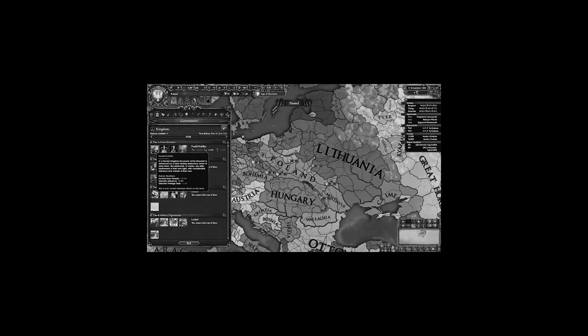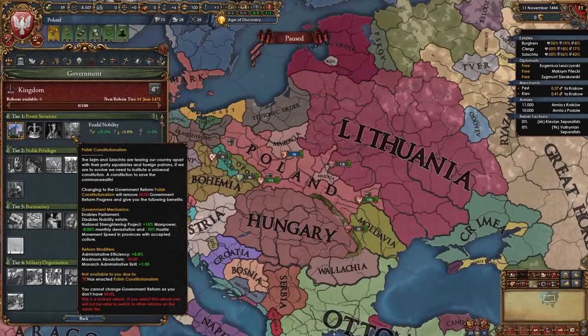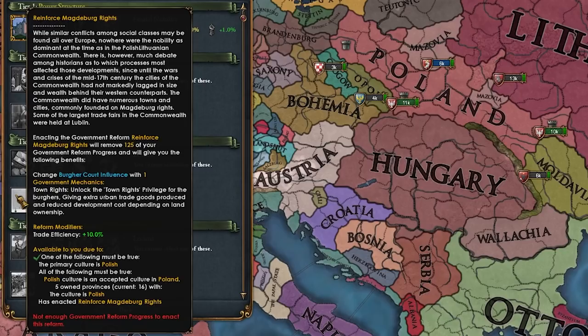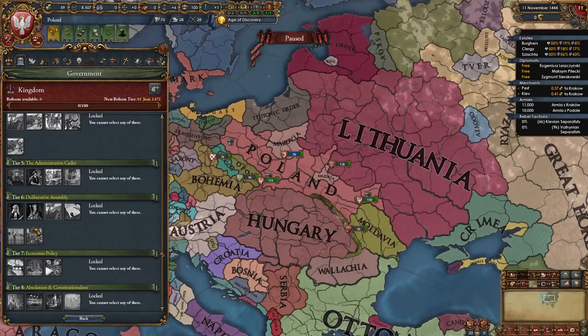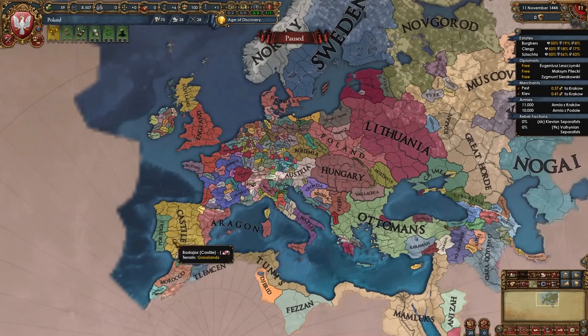Moving to Poland, another S tier nation, we have feudal nobility — Poland starts with that in vanilla too — but we also have Polish constitutionalism giving plus 5 admin efficiency for a tier 1 reform, which is pretty sweet. There's magnate law giving national manpower plus 10, theocratic bureaucrats, reinforce Magdeburg rights for trade efficiency, Zlata recruits with army tradition decay, and of course the Sejm — a sort of unique government for Poland that you all know from vanilla EU4, though here it's slightly different.